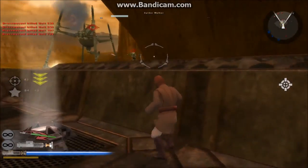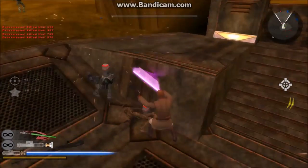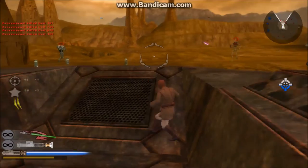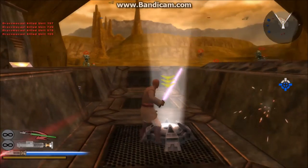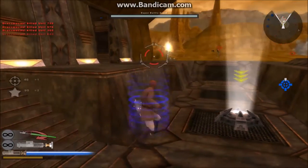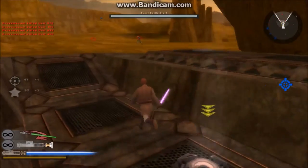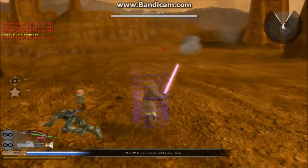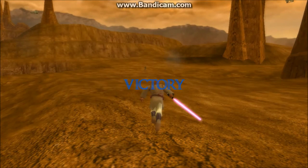And as you can see, those blue and red dashes up there is usually the reinforcement count, but since this is the training mission everything is unlimited because they have a fresh army and they build things here. Victory!